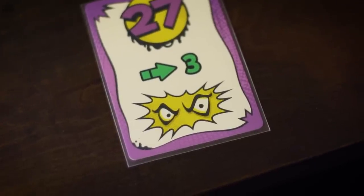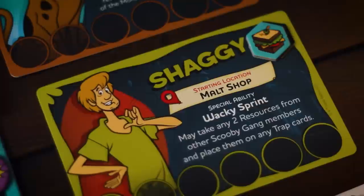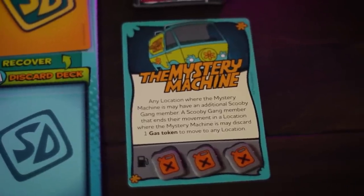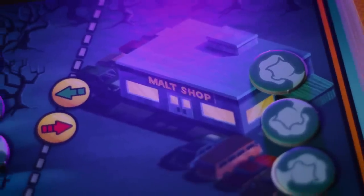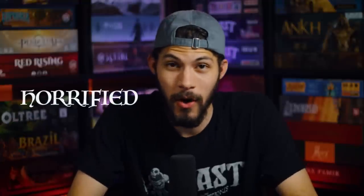When the monster's turn comes up, the card tells it how many spaces to move and which color arrows to follow — each location on the board has arrows of different colors going in and out. If the monster passes through a Scooby gang member, it immediately discards the top two cards from their deck into the discard pile, not the save deck. Each gang member has a one-time special ability, and the Mystery Machine can move you to any location in a pinch. I've even been playing this solo, which I don't usually do, but the Scooby-Doo theme really gets me.